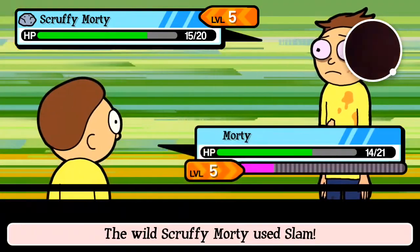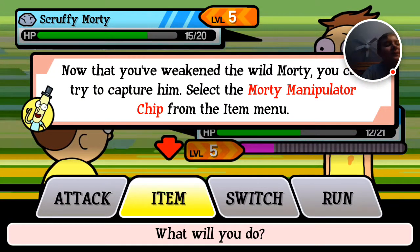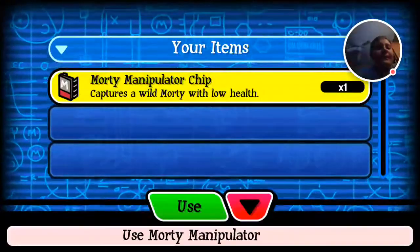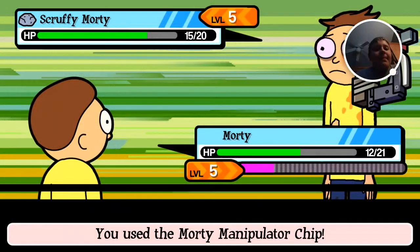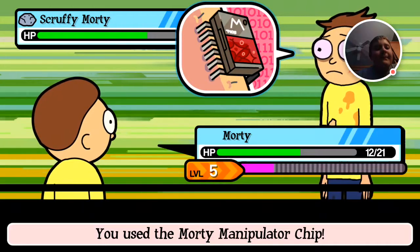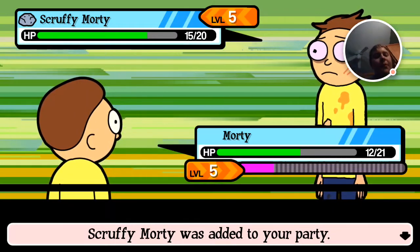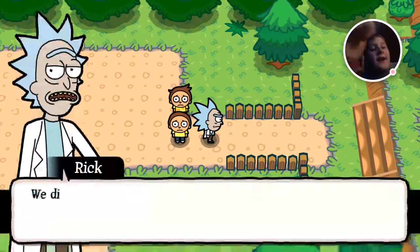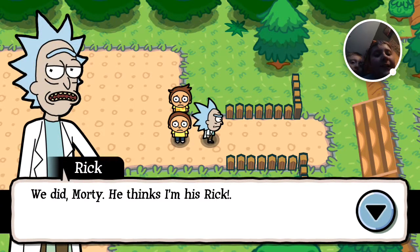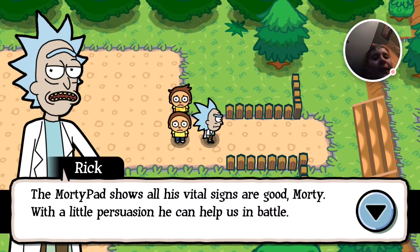I am not Rick, I am Nonny! Now that you've weakened the wild Morty, you can try to capture him. Select a Morty manipulator chip from the item menu. It worked! Hell yeah! Success! You caught a wild scruffy Morty! Scruffy Morty was added to your party! That is really good! We did it, Rick! He thinks I'm his Rick. The Morty pad shows all the vital signs are good, Morty. With a little persuasion, he can help us in battle.